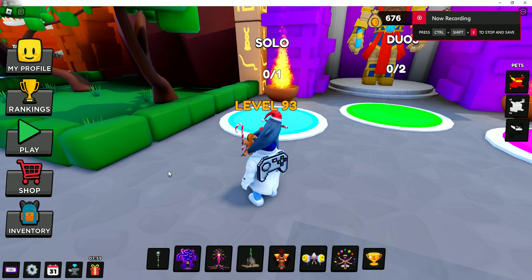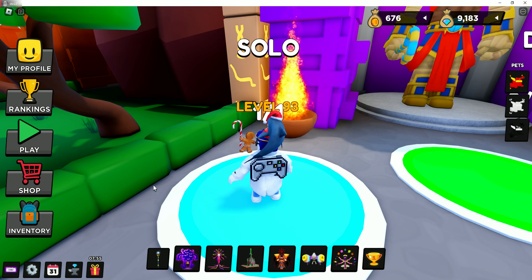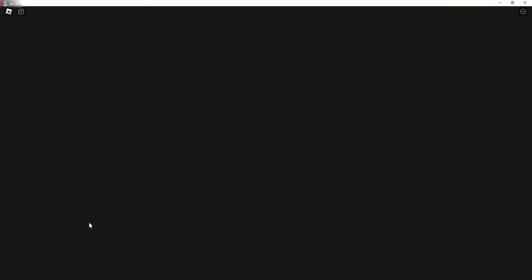Welcome back to World Defenders, everybody. I'm going to take a look at Shadow Realm today. It's a very popular board because it's really quick, and it's definitely challenging because there's only 15 different waves, so you've got to be very efficient with the towers that you place and where you place them.